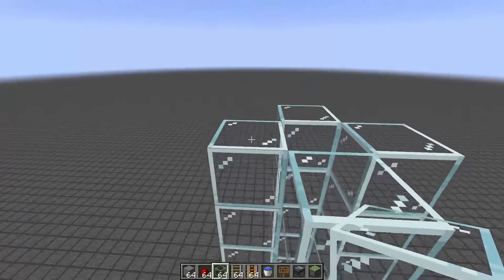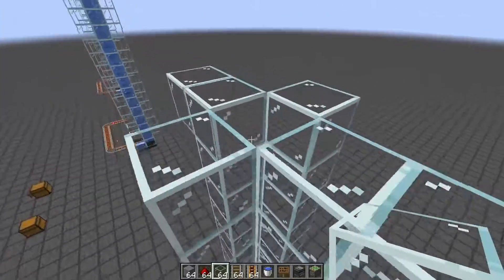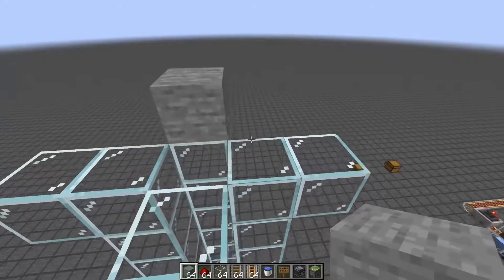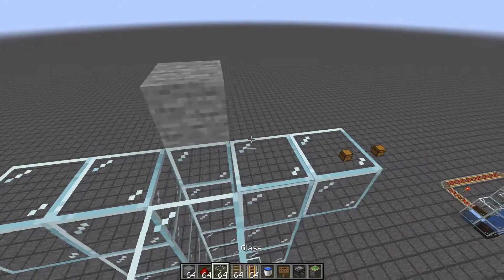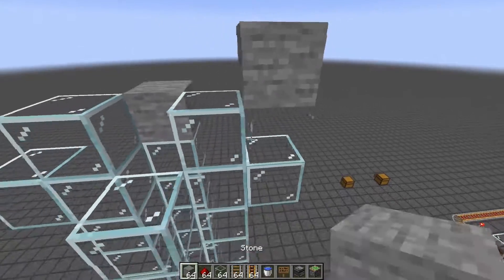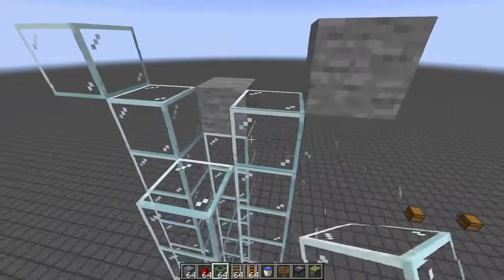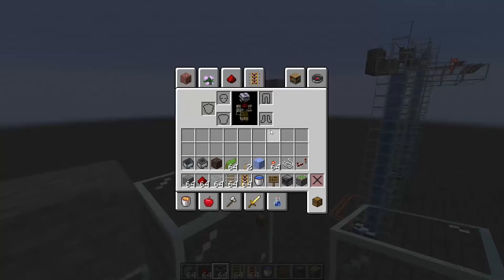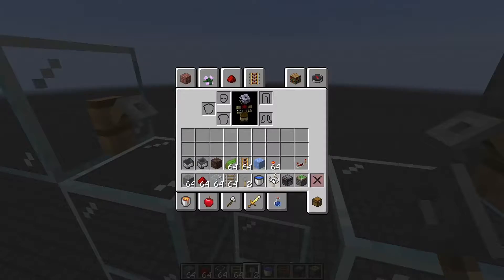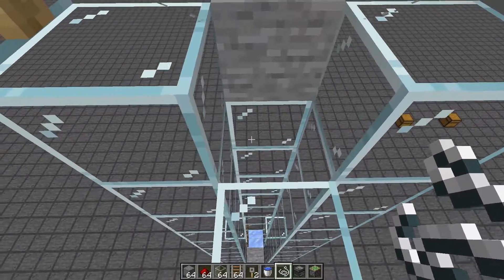When you get to the top, there needs to be an area where the tripwire hook is going to be triggered. The block right here is the one that's going to push the cart, so we move up one block — that's where the tripwire hook will be. On one side we need a block that will transfer redstone; the other side doesn't. We'll use a stone block here, place our tripwires down, and use string to set the tripwire hook. Done.